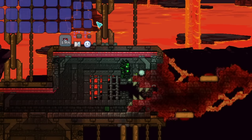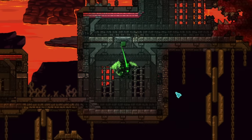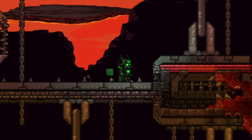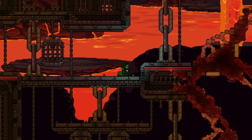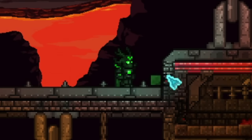So up next, I just need to decorate this place. We need furniture, piles of bones, dripping lava, dripping blood. The next time you guys see this build, it will be complete.